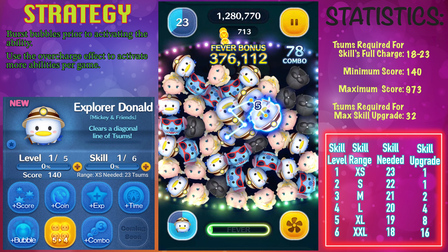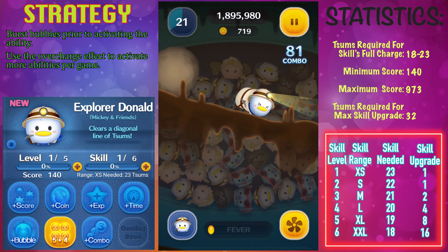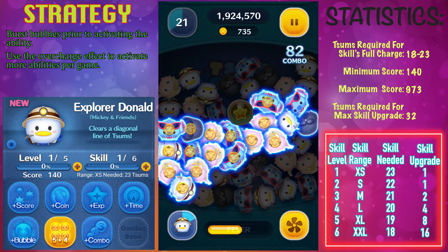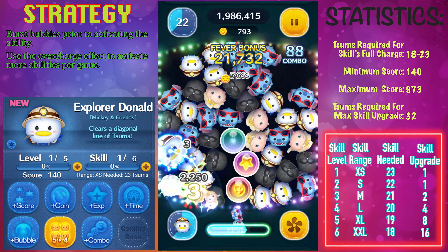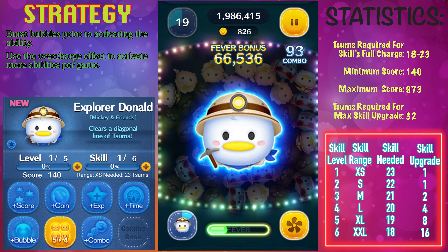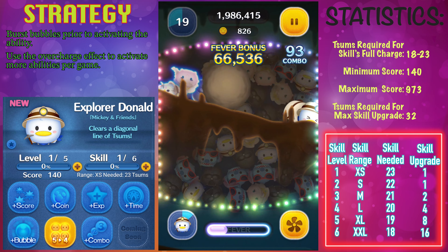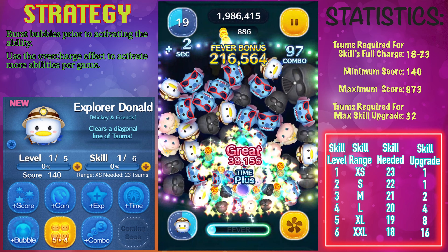The skill chart is almost identical to Indiana Jones, with one exception: at skill level 6 you only need 16 copies to reach that level, whereas Indiana Jones requires 20. So that might be something to consider if you're planning on using skill tickets. But definitely wait until the end of this video to determine if you want to invest in Explorer Donald.